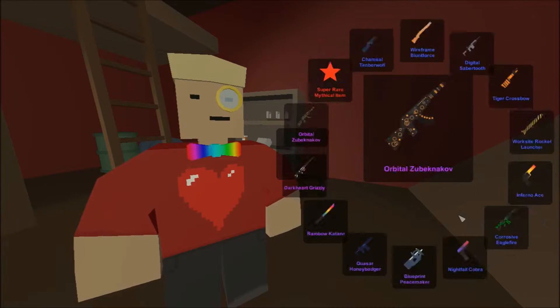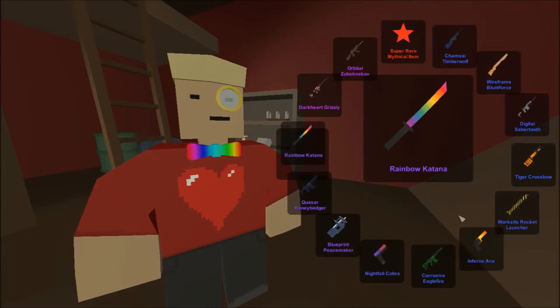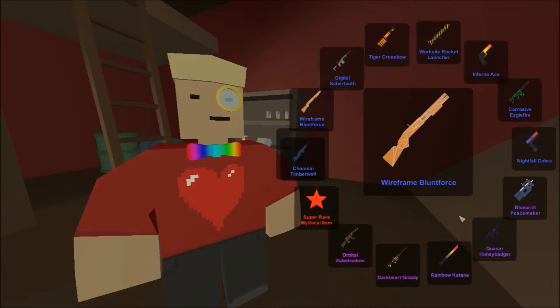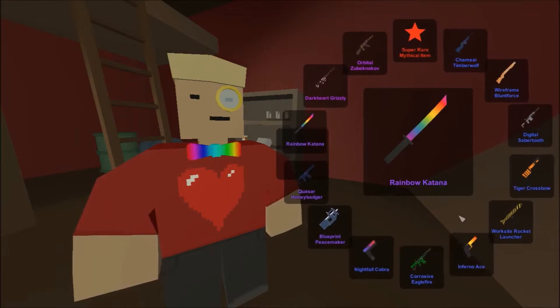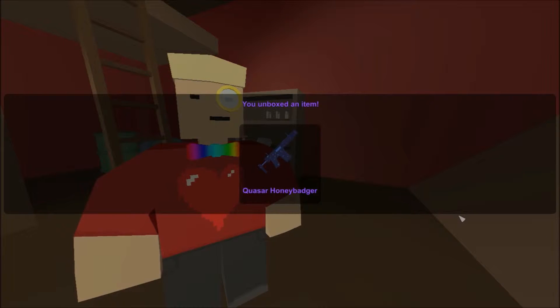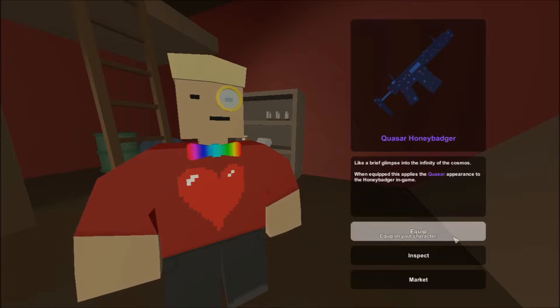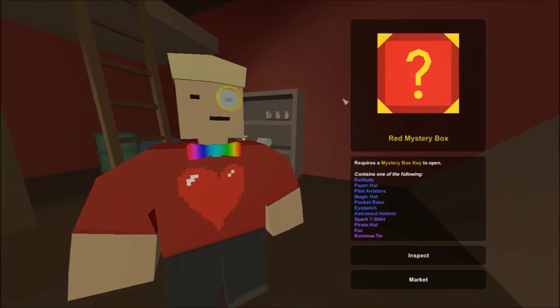Here we go, another carbon fiber. Looks like we're going to get a kaiser honey badge - kaiser, whatever. Let's go ahead and equip that. Now time for the red mystery boxes.